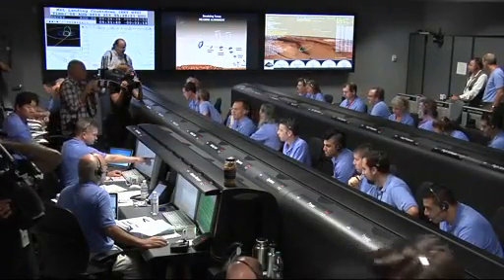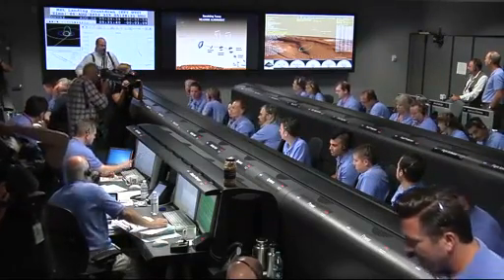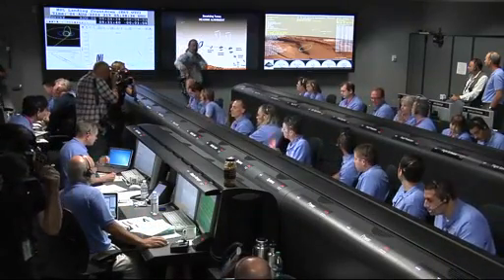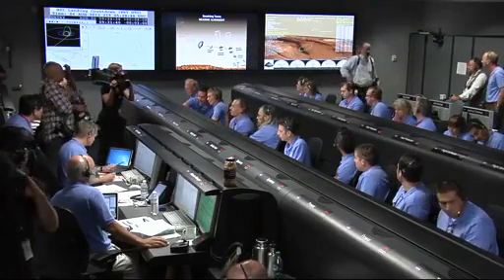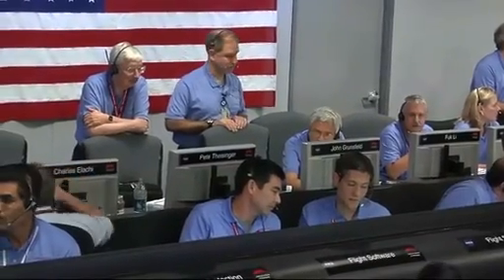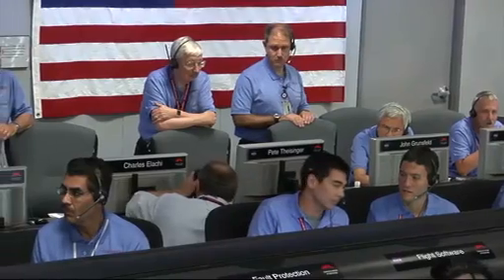Parachute deploy. Vehicle continuing to decelerate. We're down to about Mach 2. As a reminder, we should have parachute deploy around Mach 1.7. We're at 15 kilometers altitude. We've begun entry balance mass jettison. Standby for parachute deploy. Downrange is 1,597 kilometers.